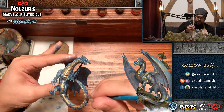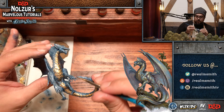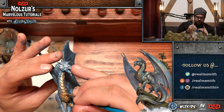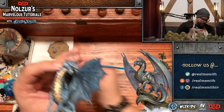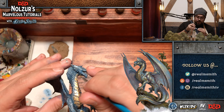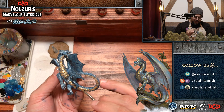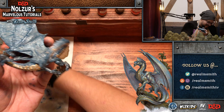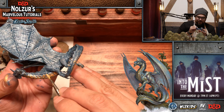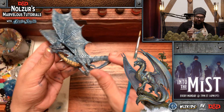Even though metallic dragons are mostly good-aligned, the brass dragon loves conversation so much that it will actually capture you and take you as a captive audience. So there are non-combat encounters — evading or escaping, verbal encounters, skill challenges. There's nothing wrong with verbal encounters. I'm also adding some gold highlights to some of the frill area — just doing random brush strokes along the frill. It's giving it a little touch of color.